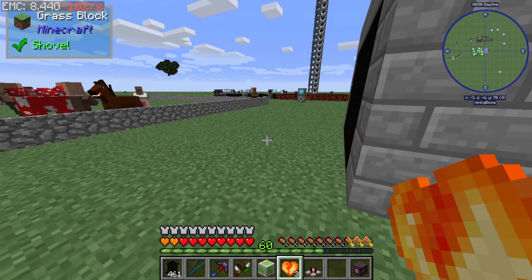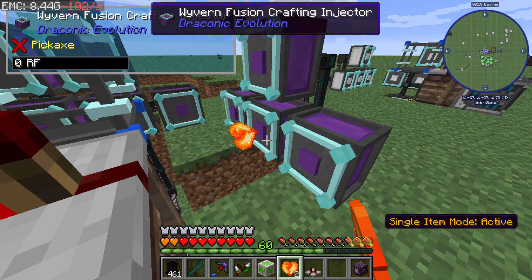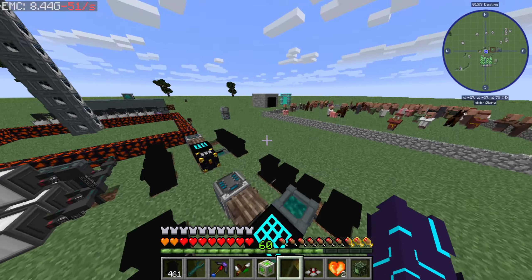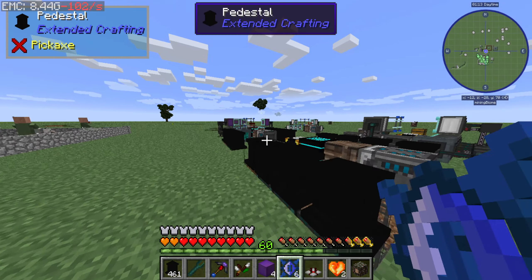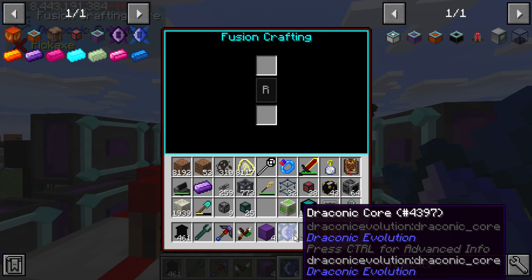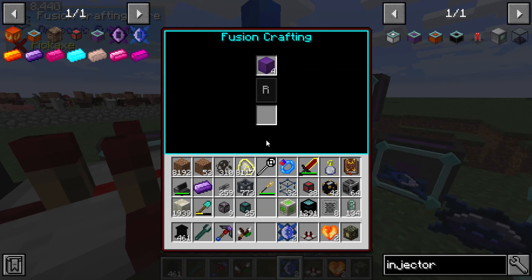So if the mana tesseracts are breaking, that's not really good. That's not a good sign.